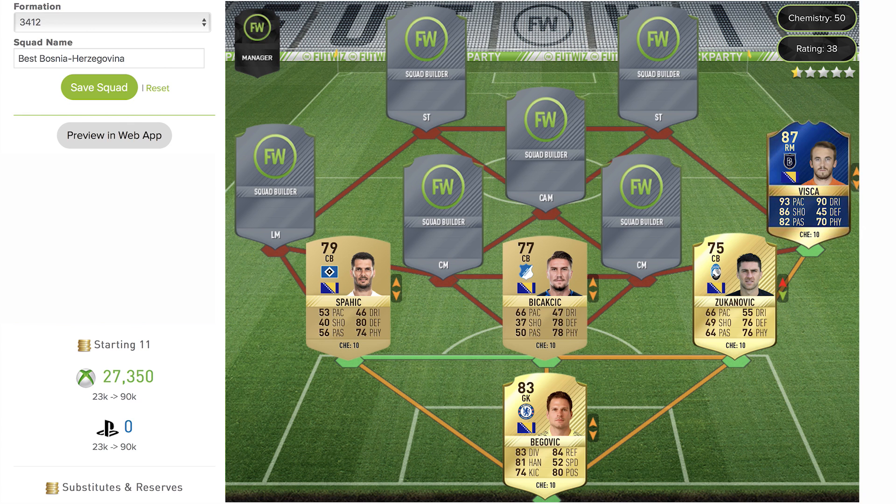Now we move up to the midfield where the team starts getting a little tastier. We have a guy named Višća in at right mid — he's an 87-rated Team of the Season card playing for a Turkish team. Looking at his card the stats are incredible: 93 pace, 90 dribbling, 86 shooting, and 82 passing. He's going to be fantastic to play with.